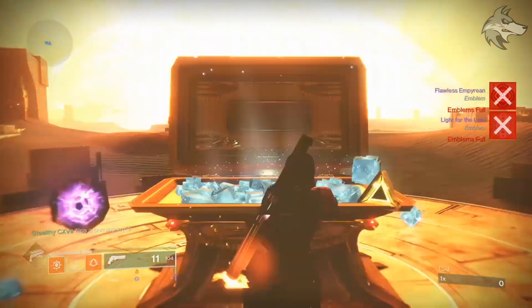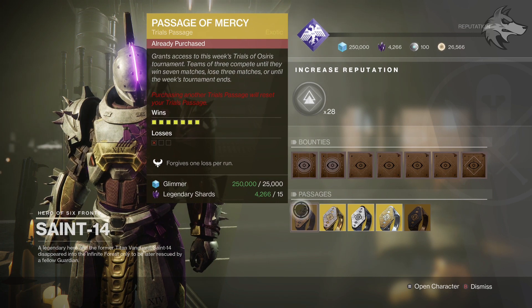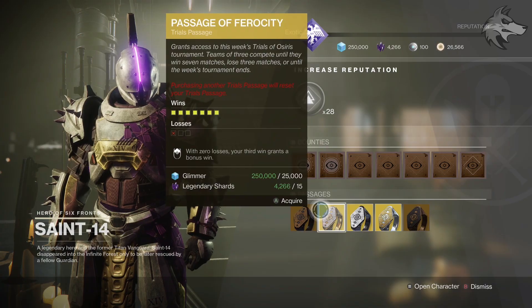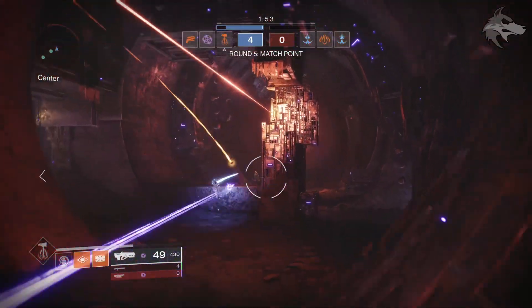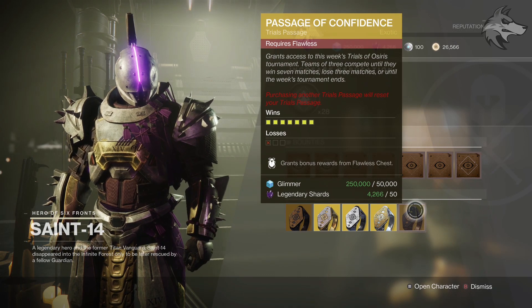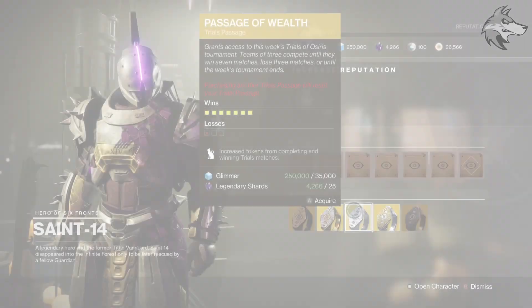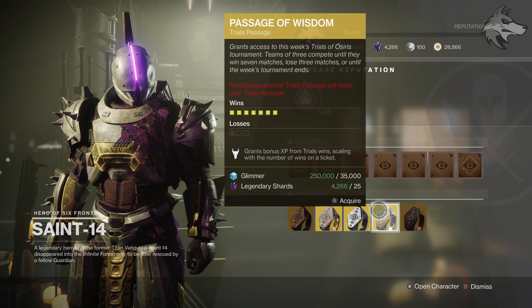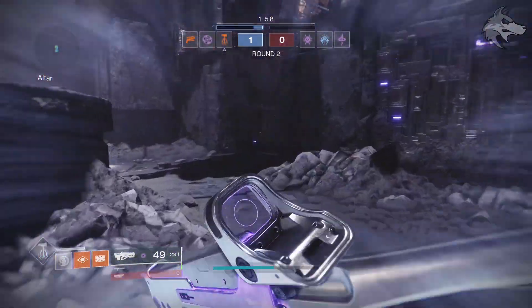There are different Trials Passage options. Mercy forgives one loss per Trials run — on a fresh card, when you take one loss the Mercy consumes it, so if you only lose once but win seven matches you could still go flawless. The Ferocity Passage allows your third win with zero losses to grant a bonus win, essentially giving you four wins instead of three. Once you're confident about going flawless, you can pick up the Passage of Confidence, which grants an additional reward from the Flawless chest if you go straight flawless. The Passage of Wealth increases Trials tokens from matches, and Passage of Wisdom grants bonus XP from Trials wins, scaling with the number of wins on a ticket.